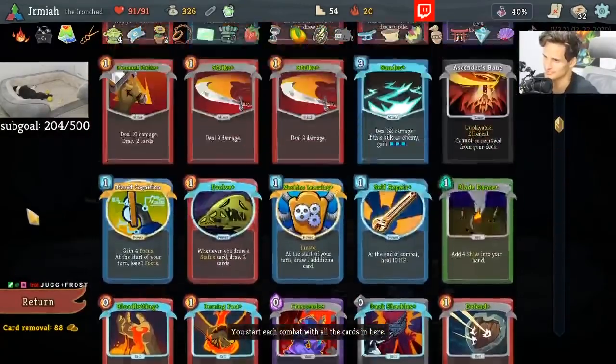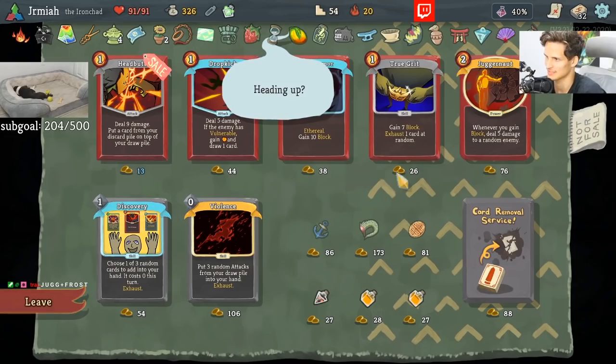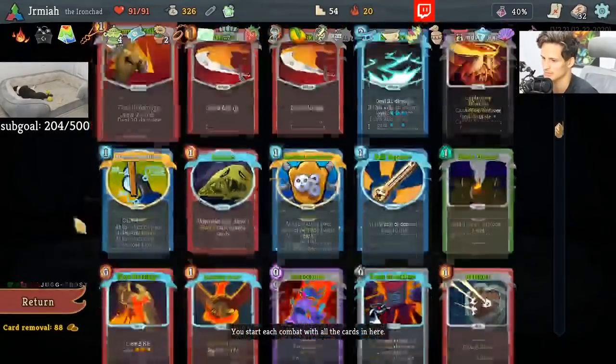I don't know — we're just kind of smacking things, I suppose. I would like another Wrath stance — one more Wrath stance, please. Juggernaut plus Frost? Are you serious? This is it. This is the moment to shine. You've been asking for it. The Jugfrost. However, how much block do we actually do?